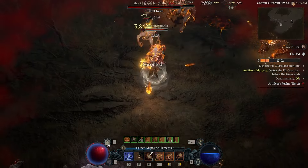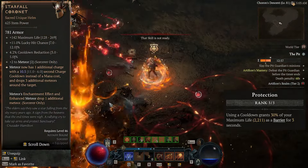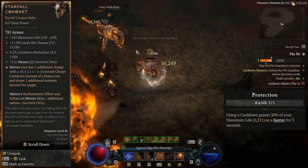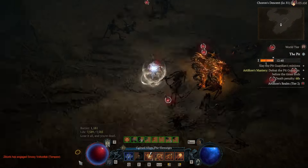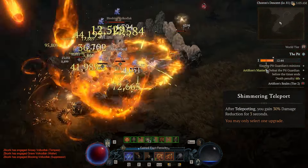There's also some really sick synergy between the Protection skill and the Starfall Coronet, because it turns Meteor into a cooldown — so every time you drop your Meteors, you're going to get a free 30% barrier for 3 seconds. You'll also get this same barrier after you Teleport, stacked with the 30% damage reduction from the Shimmering Teleport upgrade.